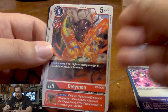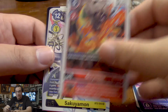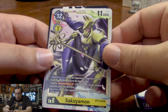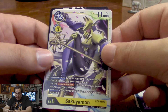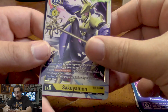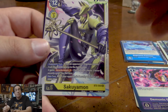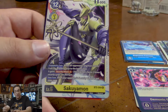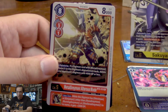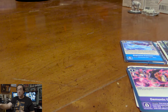We got this Greymon — if he Digivolves from an Agumon, we gain a memory, and then he gives more power to Omnimons and Greymons that come from him. For our rares, we got Sakuyamon. When an opponent's Digimon moves from the breeding area, they gain Security Attack minus 3. On our turn, all of our opponent's Security Digimon have 3,000 less DP. Combine this with Cubimon and Taomon underneath, and that's 5,000 less DP. And another MetalGreymon Altruist mode as our other rare. We're already halfway to all the MetalGreymons I need.